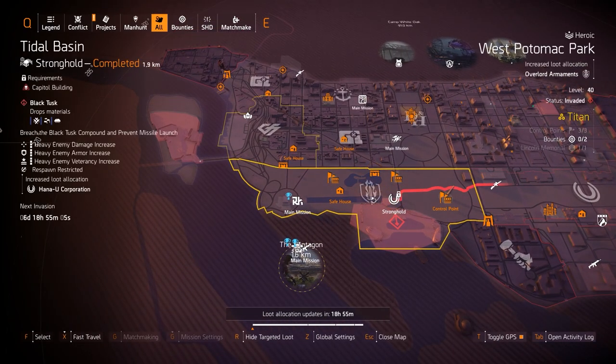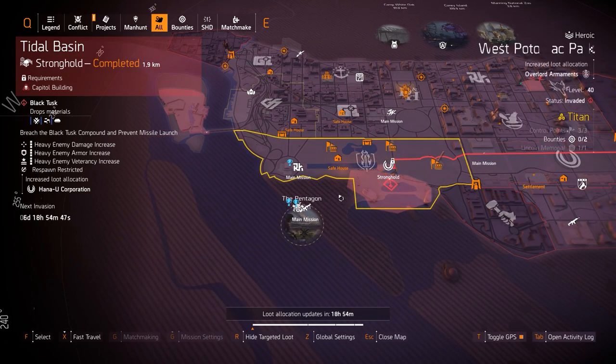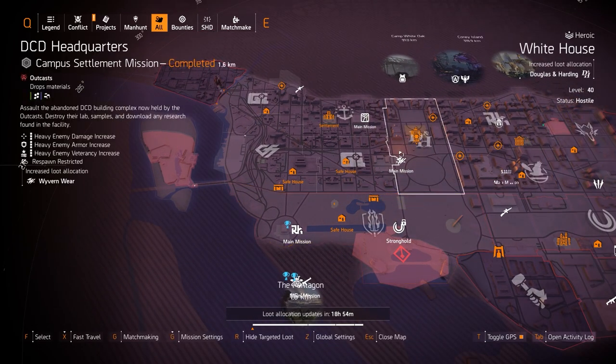Diamondback and Merciless are wonderful to get as well. I actually have a build that utilizes the Merciless with Braced as the chest talent to calm it down while you're in cover. Overlord for Fox's Prayer knee pads — those have 8% damage to targets out of cover. Damage to targets out of cover is multiplicative damage; it's the strongest thing in this game, more important than crit hit damage.